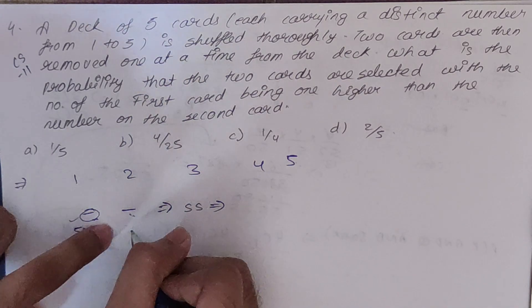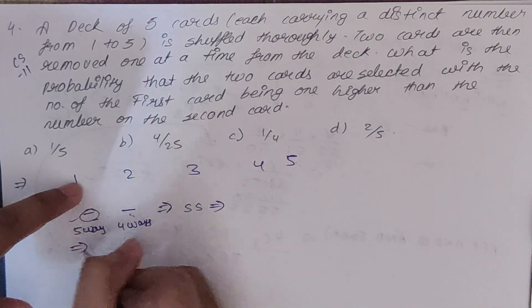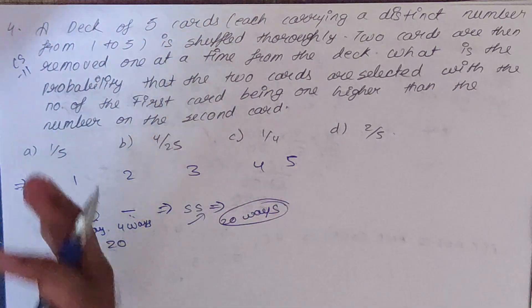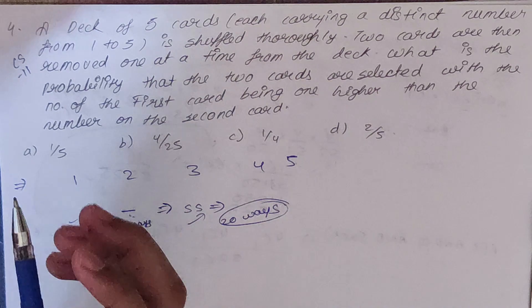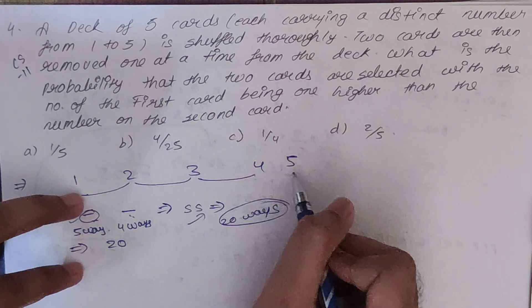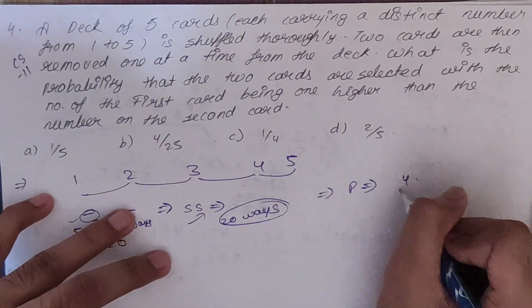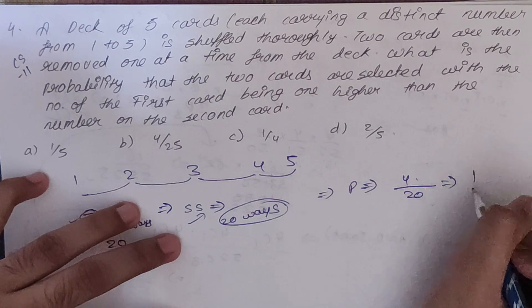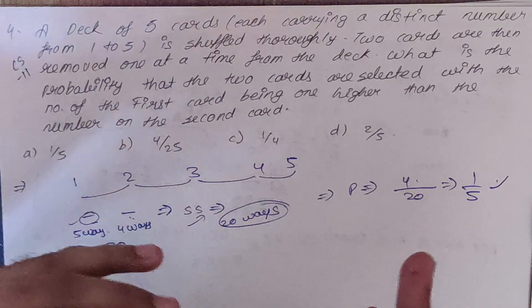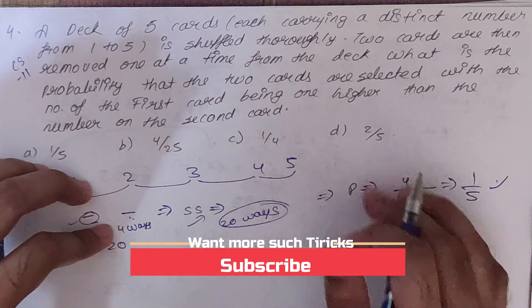Since we don't know the total number of ways, we first find the sample space. We have to pick two cards from five cards: first place has 5 ways, second place has 4 ways, so total = 20 ways. Now favorable cases where first card is exactly one greater: (2,1), (3,2), (4,3), (5,4) — that's 4 ways. So probability = 4/20 = 1/5.